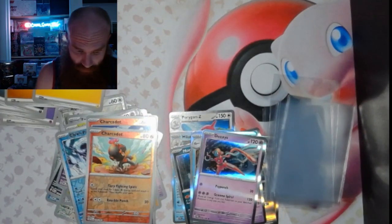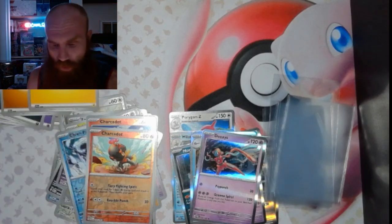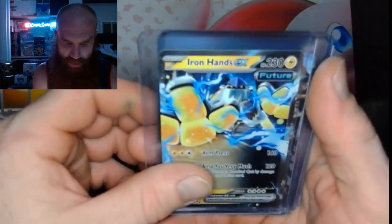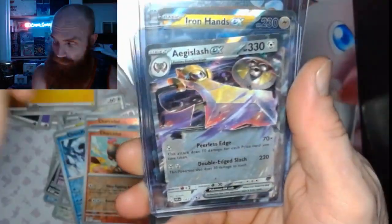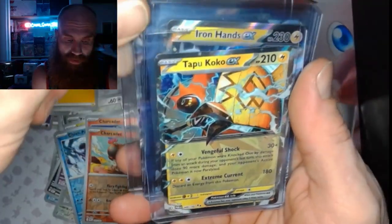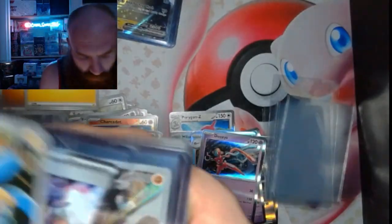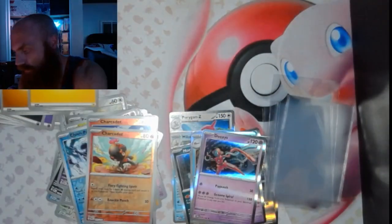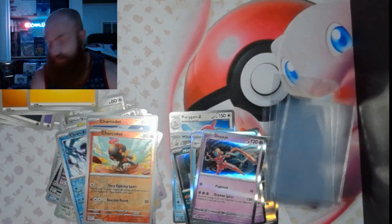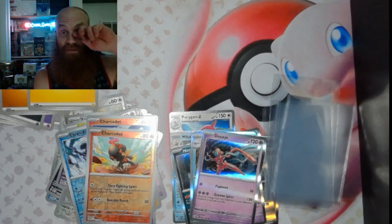Alright, that took care of the last of the packs of Paradox Rift in my Combined Powers Box Break. To review these last 20 packs: we got an Ironhands EX, a Hoopa EX, a Mewtwo EX, an Aegislash EX, and a Tapu Koko EX — 5 hits out of 20. That's 12 out of 40 total, about a little over 25%. Not terrible. I'll be back — we'll do the Base Set Scarlet Violet probably next, and then we've got Obsidian Flames. Like, share, subscribe if you like the content. Appreciate all the help fam — still looking for 50 subscribers. Appreciate the view, until next time, take care.